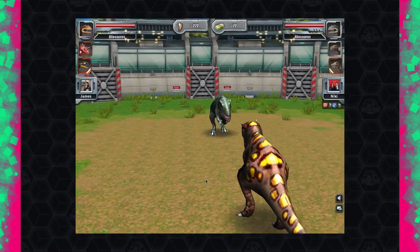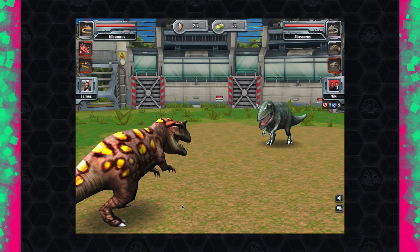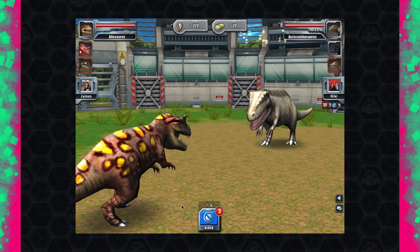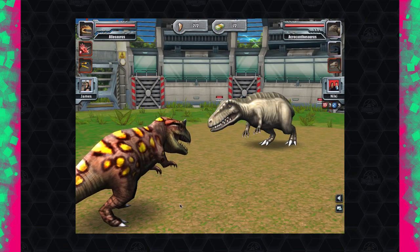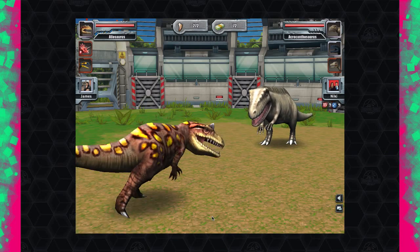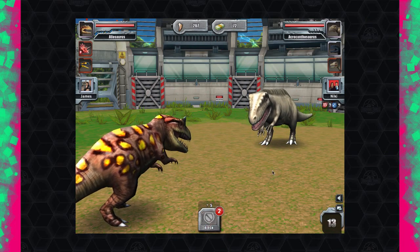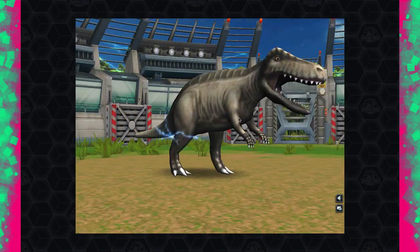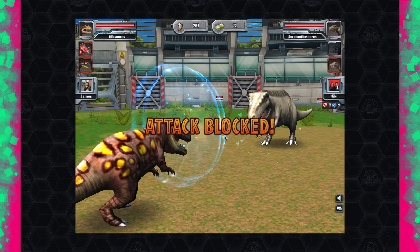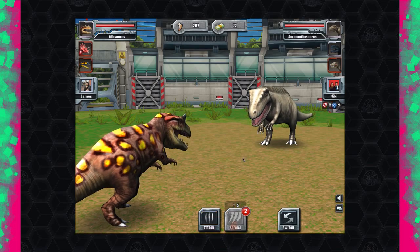They're not going to stand much of a chance — this is like power levels from Dragon Ball Z. My Allosaurus against her Allosaurus — mine tears through hers instantly. She does have free specials to use if she wishes, but she's going to be tempted with blocks. I'm noticing a pattern: every time someone blocks, the next turn they seem tempted to go for the special.